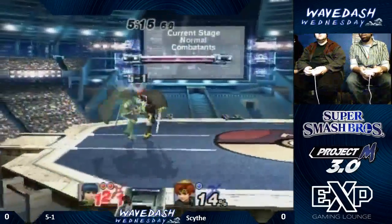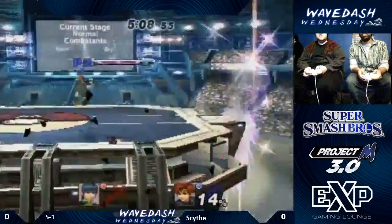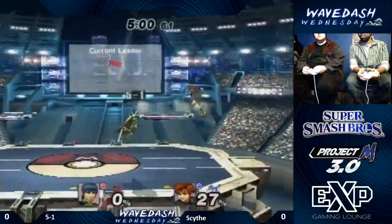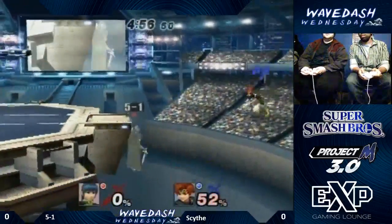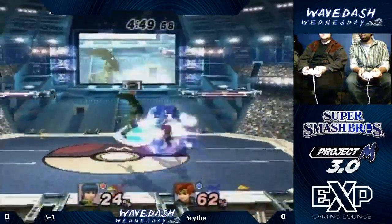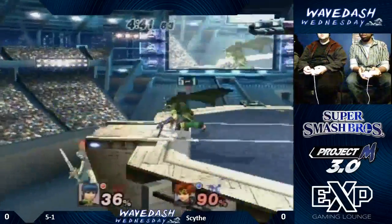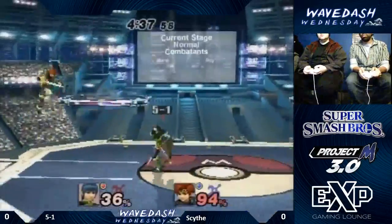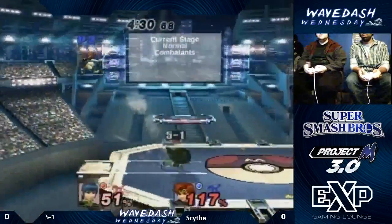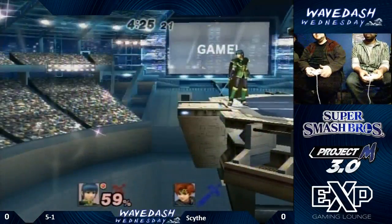Down smash to forward smash. Another great forward tilt by Scythe. He got a little scared there too — I don't blame him, Roy can do some really nasty stuff. He's hitting those tippers again! Roy's little drift at the end of his recovery really helps him — it gives him extra recovery and also allows him to avoid getting ledge hogged. You'll notice that both players are trying to stay away from the platforms as much as possible, because both of these characters will mercilessly follow up on you if you land on those platforms. And another down tilt to seal the deal against Scythe.